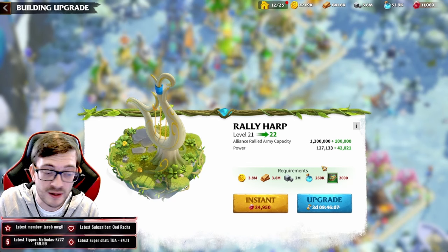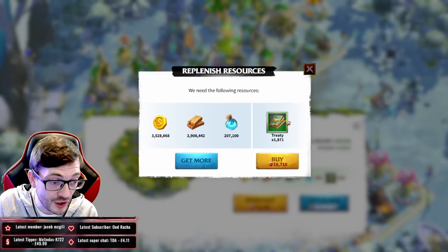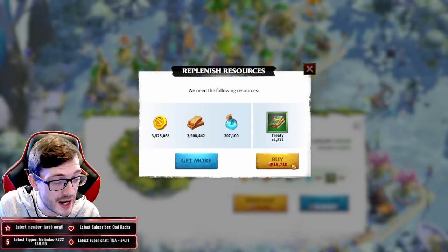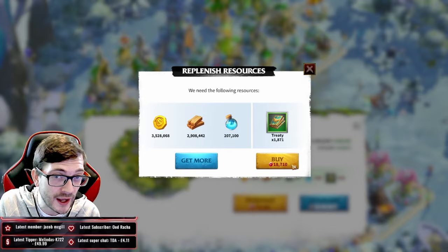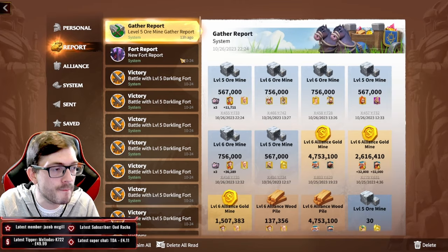This is a very expensive process. The rally harp is already at 2,000 and keeps increasing per stage, so you'll need to keep grinding. You can spend gems to get treaties, and I do recommend spending a few — but only 500 to 1,000 gems maximum, and only if you need that last bit to complete the building.